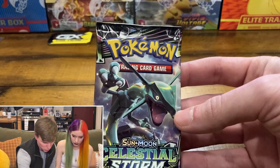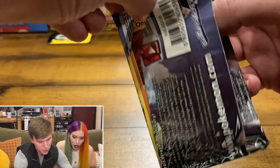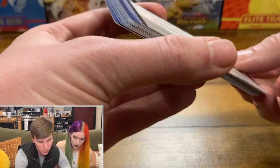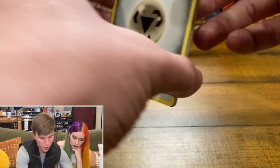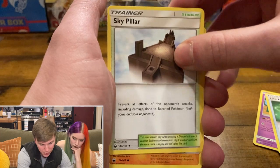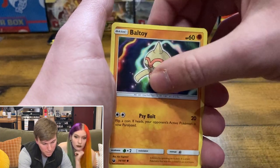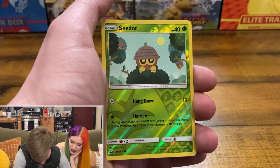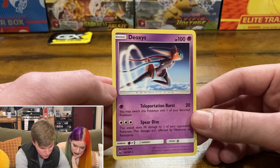We'll move on to Celestial Storm over here — we got probably the coolest pack art with the Rayquaza. With Celestial Storm, I'm even less familiar than I am with Lost Thunder. We got a Soul Rock, a Life Herb, Sky Pillar where you catch Rayquaza himself, Onix, Sneasel — I think it's a reprint. Bagon, Beldum, the reverse is Seedot — really cool patterning on it. And Deoxys in the back. Not a full art or anything rare, but Deoxys is a really cool Pokemon.